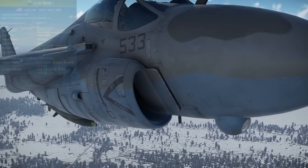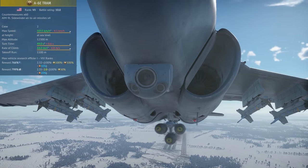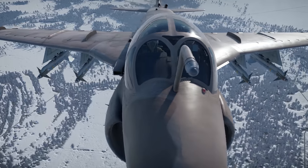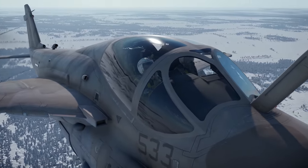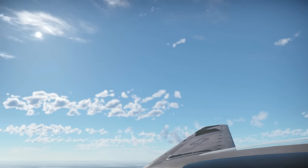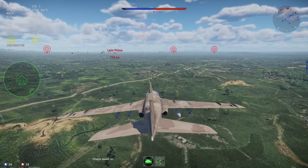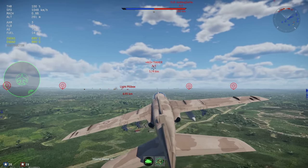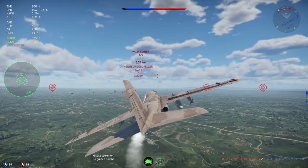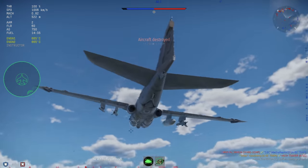I'll place its stats on the side of the screen. Important things to note are its BR, the fact that it has up to four AIM-9Ls at this BR, and its top speed. For how it plays, the A6E itself is not very important — it is essentially a missile bus. The whole point in Air RB is to carry at least two AIM-9Ls, though many people carry four, and score hits with the majority of those Sidewinders. The performance of this plane is unremarkable, being subsonic and lacking afterburners.